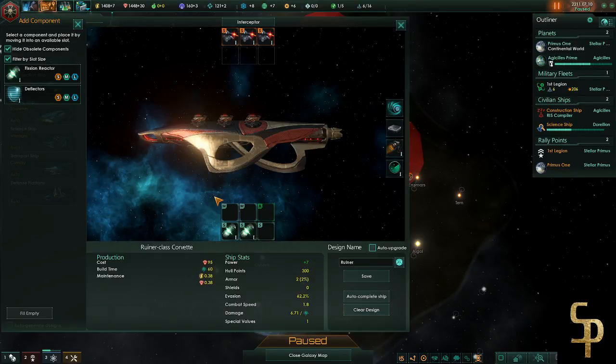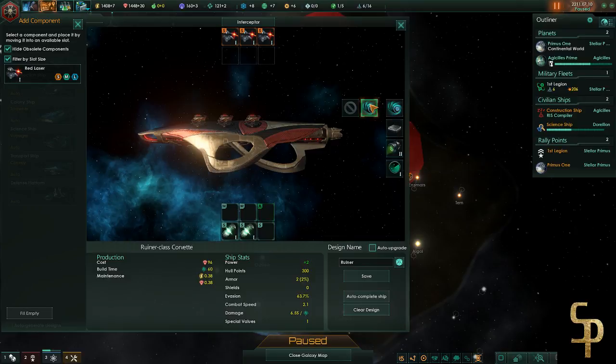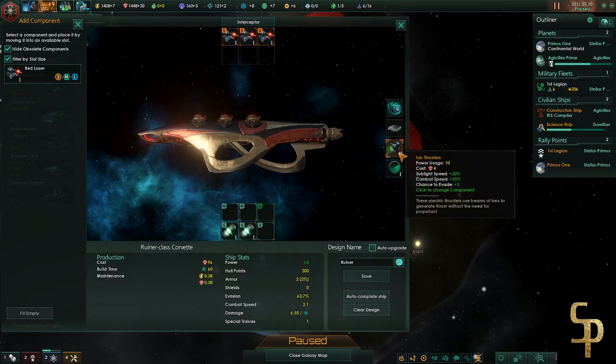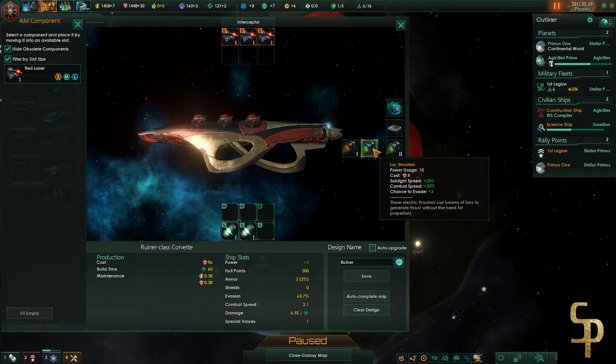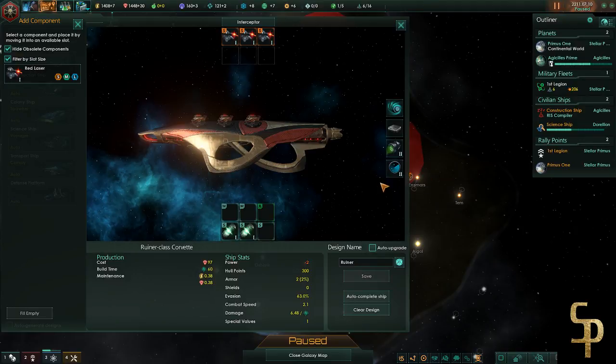Ship design is my friend. I have deflectors and the fission reactor - I already started the game with that - and thrusters. Over here the first thing on the sidebar is your FTL method, and we're using a wormhole modulator. Then it's your combat computer - I'm using the basic one because I don't have anything else unlocked. I have iron thrusters unlocked which lets me move slightly faster sublight. It costs a little more but I also have slightly better radar which gives me a wider sensor range.